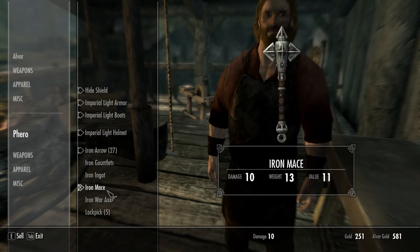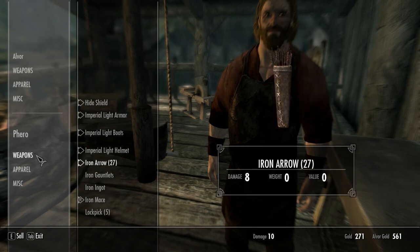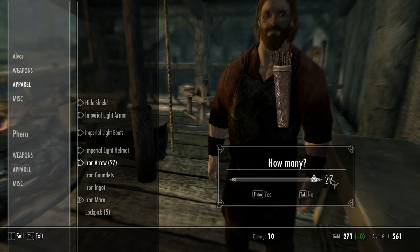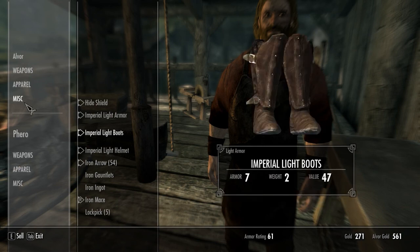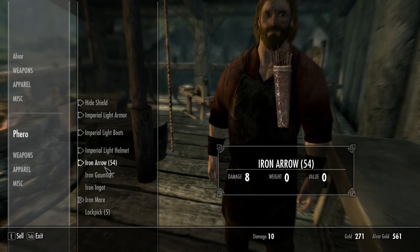The mace seems to be my strongest weapon. I'll keep one bow. Sell? How many? How many what — coins? The max I guess. Oh wait, did I just sell some arrows? Oh well, still have plenty left.